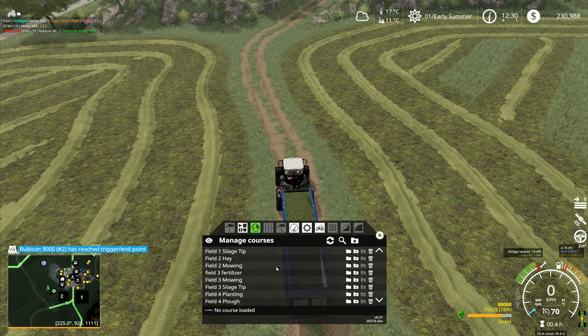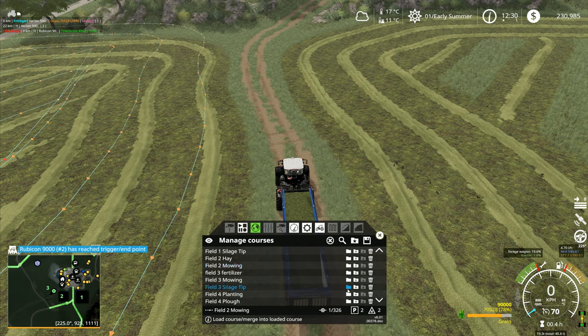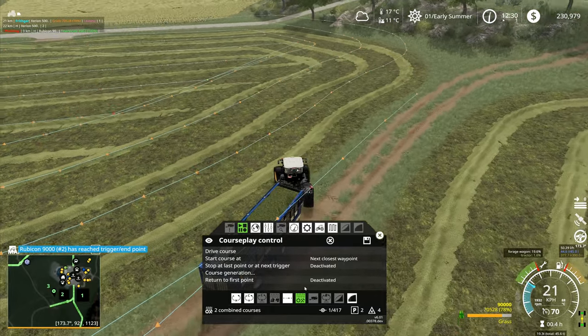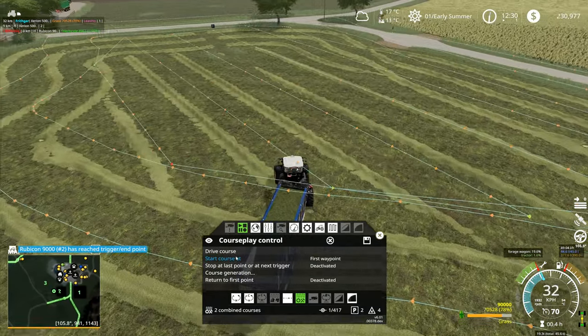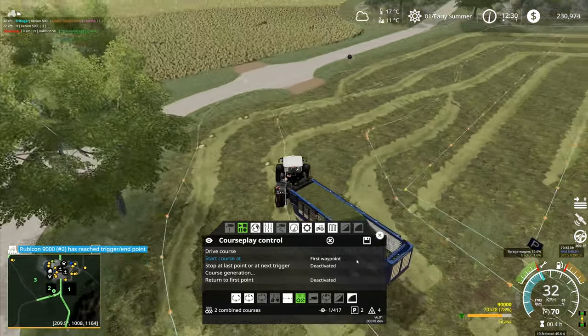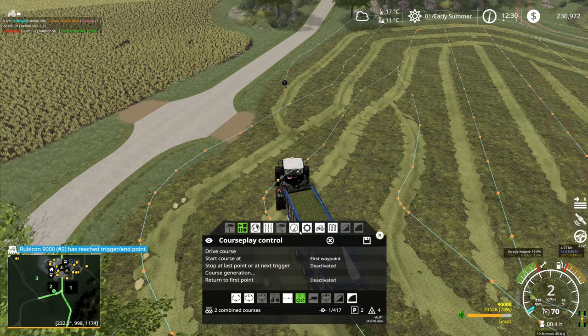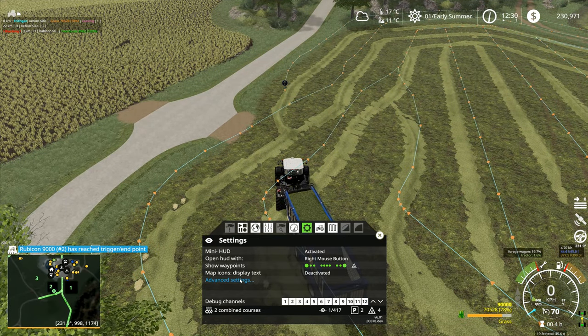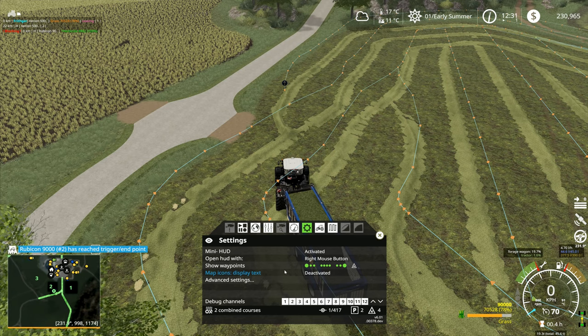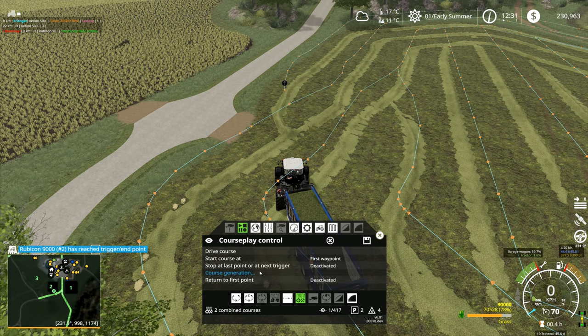I'm going to clear that course now, then go into here and go to field two mowing and load that one, then go to field three silage tip, append course at end like that, then switch to the field work - start course at first waypoint over here. I'll bring you around over to there. The only other thing I want to do is go into settings, advanced settings - raise early, lower early there. I don't know if I need to have that set because it's changed again.